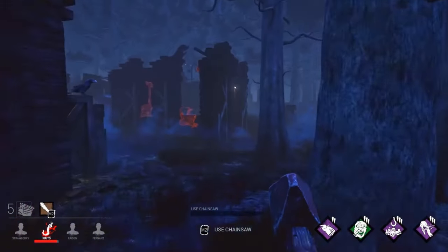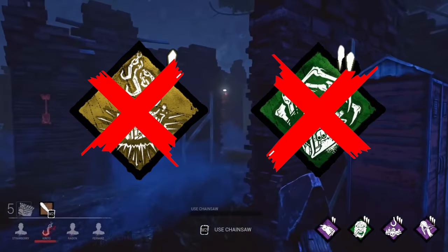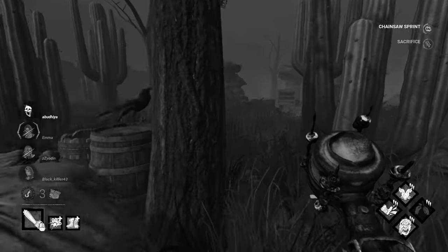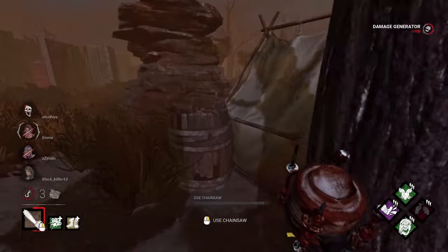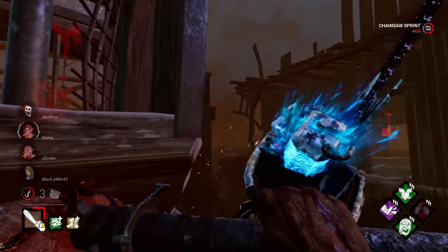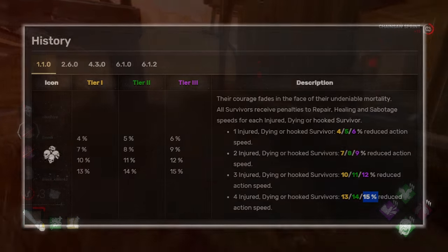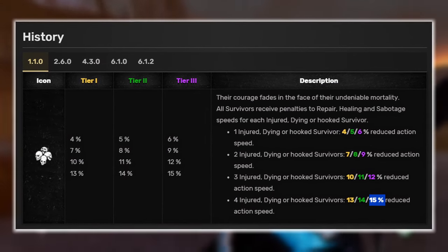During the early days of Dead by Daylight there were no generator regression perks, no generator blocking perks, and killers didn't even have the ability to damage generators by kicking them. The only thing that vaguely resembled some form of gen defense was Sloppy Butcher — which was only introduced a little more than two months after the game's release and originally only offered a 15% reduction in repair speeds at its maximum strength.